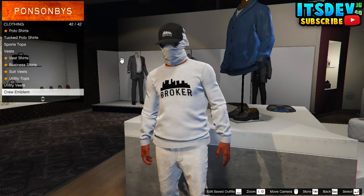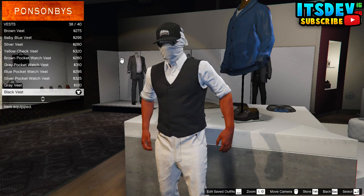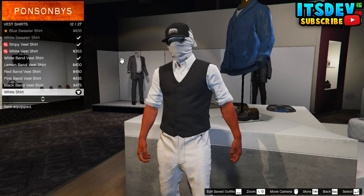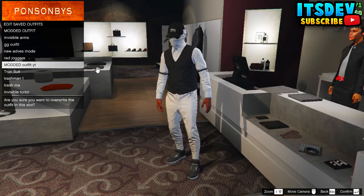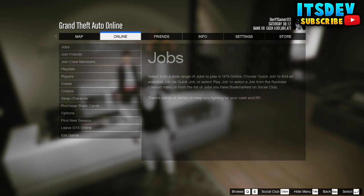To start this glitch, go to any clothing store of your choice. Once you're here, go to the top section and select vest. Go all the way down until you see the black vest and select it. Back out once, go to vest shirt and select the same vest shirt as I do. Once you've done that, save this as an outfit and start any Rockstar created mission.